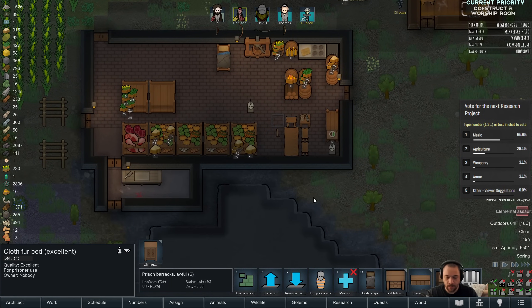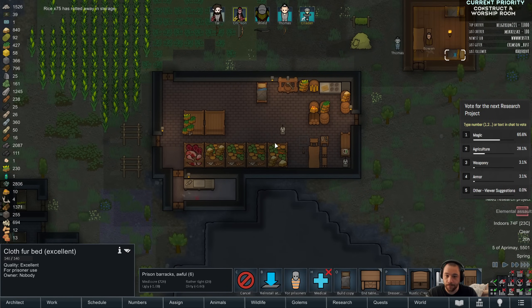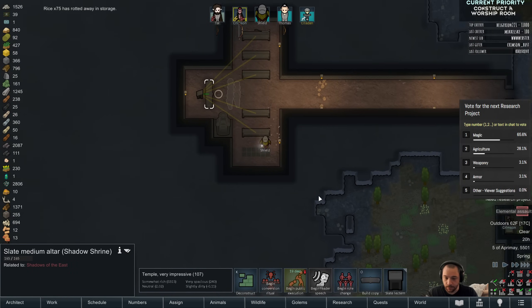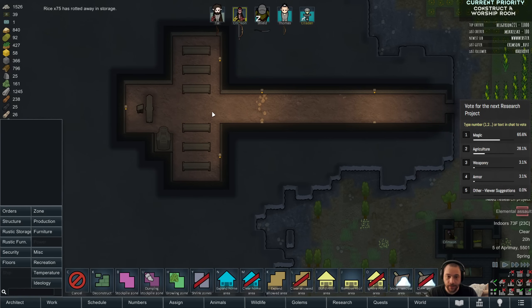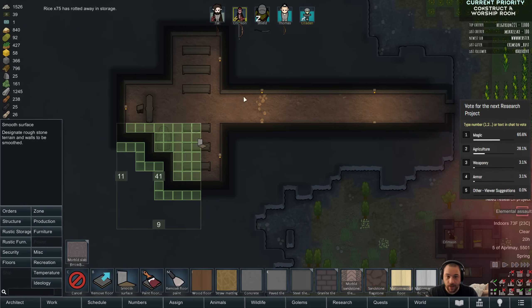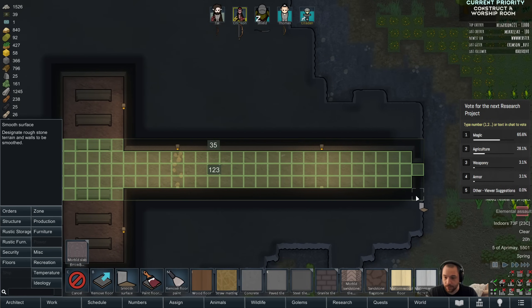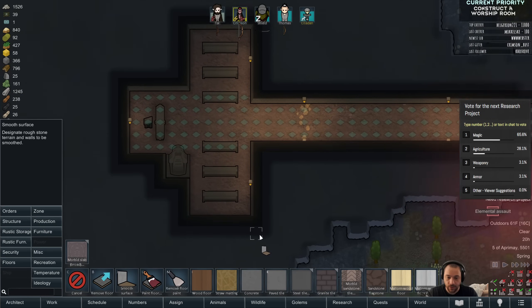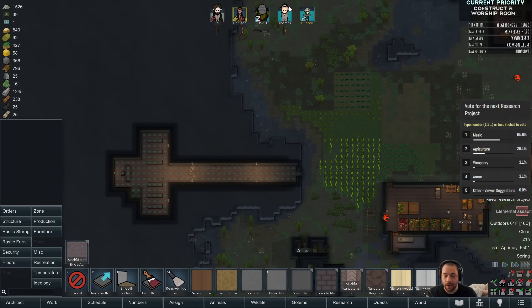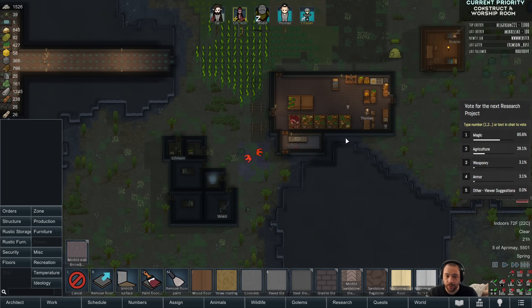This bed is uninstalled so that Bowen has his own room — that will help with conversions. Let's try to get this smoothed out so that the conversion rituals have the highest rate of conversion possible. I'm definitely not gonna have the necessary attendance for good conversion rituals but we'll do our best.